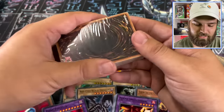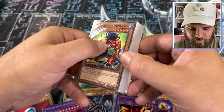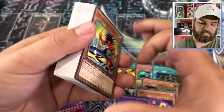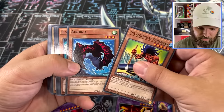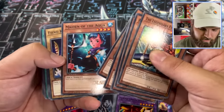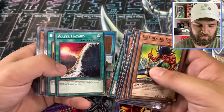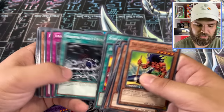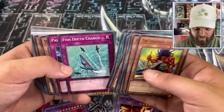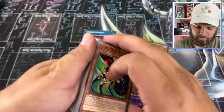Going into our next deck — that's five decks so far. Hopefully this is the Legendary Fisherman deck. Legendary Fisherman, the Orca, Flying Fang, Needle Sunfish, Oyster Meister, Piercing, Maiden of the Aqua, Bean Crack, Seven Color Fish, Fisherman Two, Fortress Whale, Salvage, Water Hazard, Big Small, Surface, Tornado Wall — dude, this is just straight fun. This would actually be a really good time. I think Konami did a great job with this — if we're just duking it out as buddies playing classic Battle City finals. That'll be Legendary Fisherman.